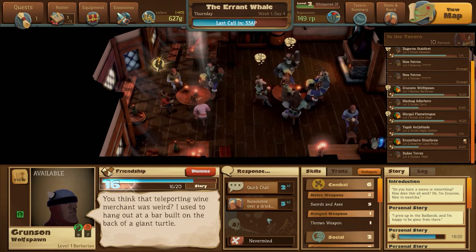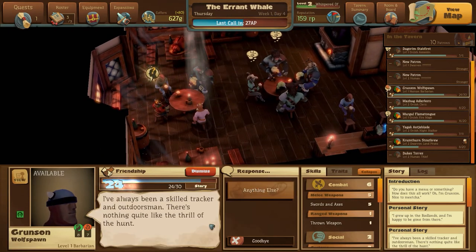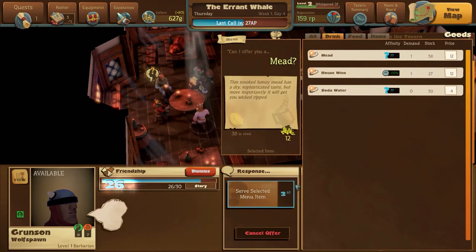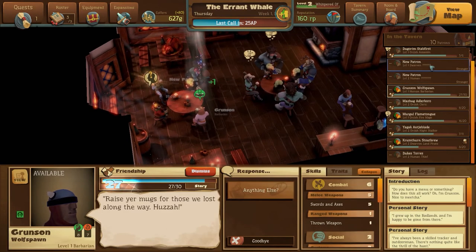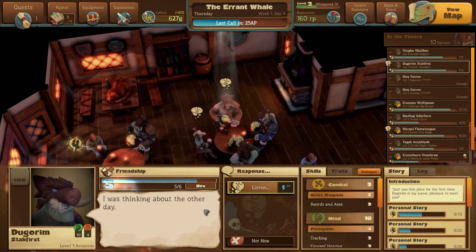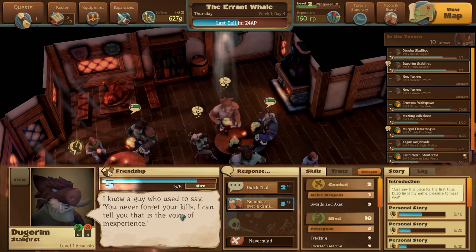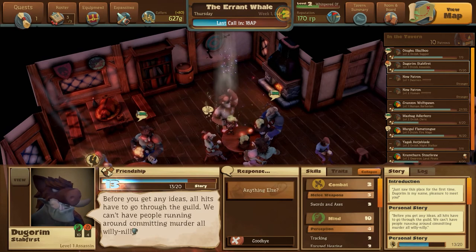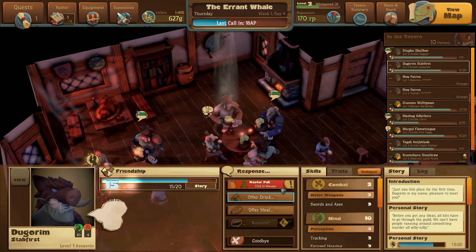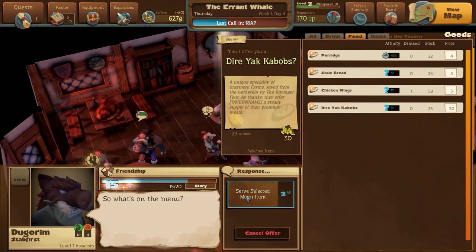I got a second. You've been a skilled tracker - nothing like the thrill of the hunt. Can I offer you a drink? Some house wine? Tell us Dogoron - what were you saying? You never forget your kills. Memorators, am I right? All heads have to go through the guild. I want to give him some kebabs.